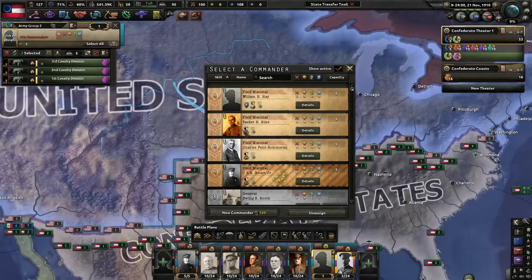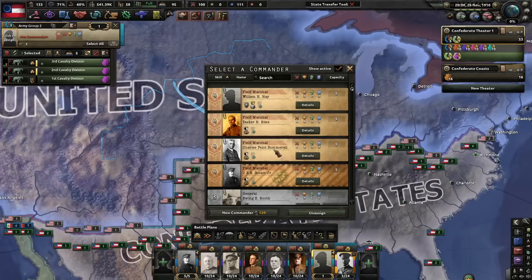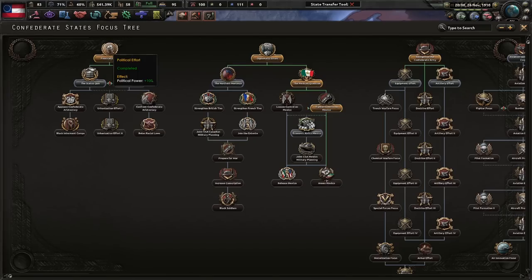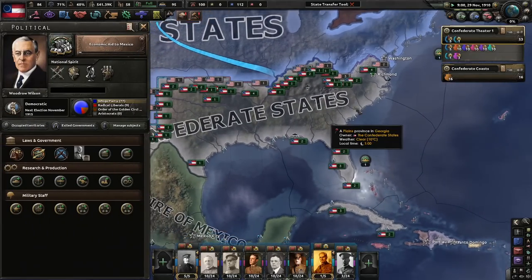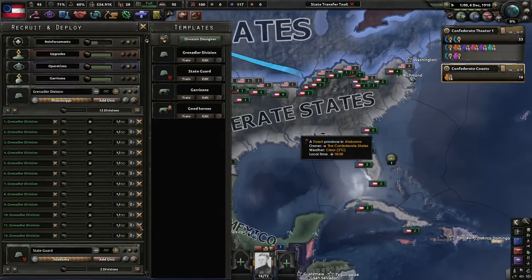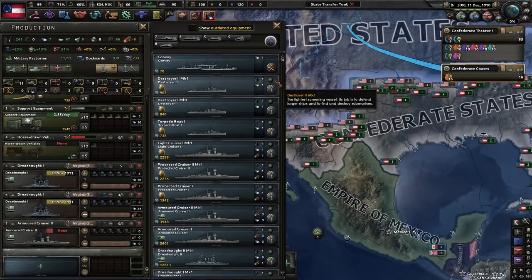You can be led by another person. We want to be attacked - Bliss or Summerall? Going with Bliss. They're pretty much the same - I love Bliss. We can lower the autonomy of a subject for 50 political power. Let's get some economic aid to Mexico - in order to strengthen Mexico, we must give them financial aid. They'll get Confederate economic aid: less consumer goods factories, 20% construction speed, and way less daily autonomy gain.